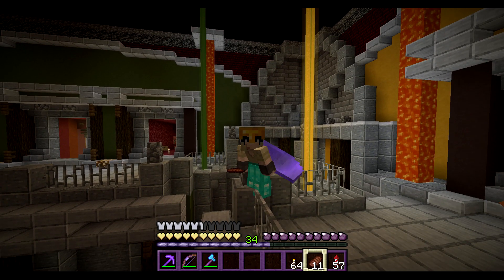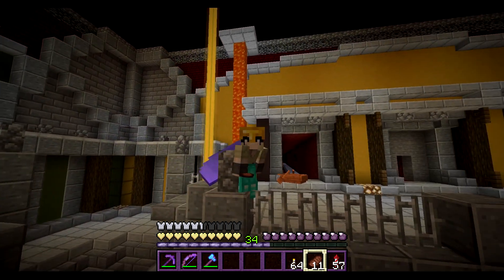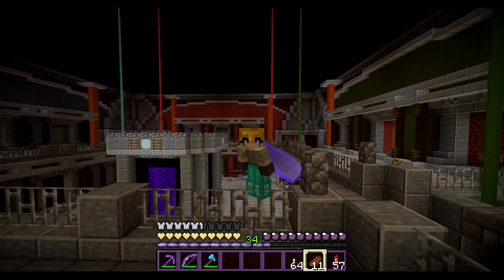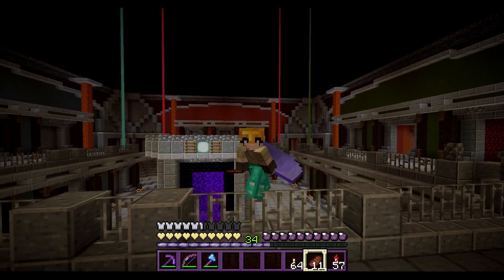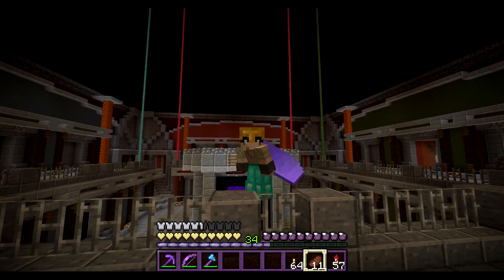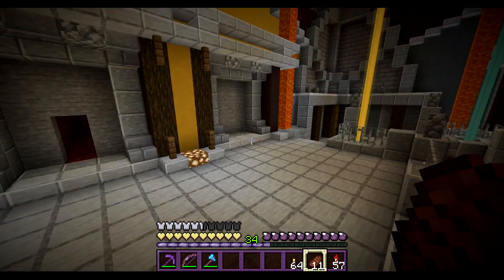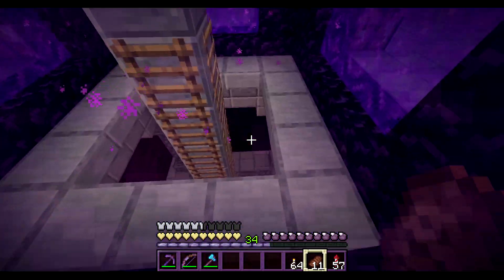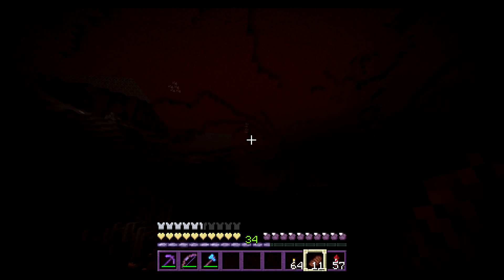Okay guys, we're in the nether hub — we built this in episode eight or nine of the let's play series. We converted it to a smaller mini hub when we switched from multiplayer to single player. I was just flying around and as you might see in the background, the sky is very dark. I've upgraded the world, cut out chunks around it, and we are now in the new basalt biome.